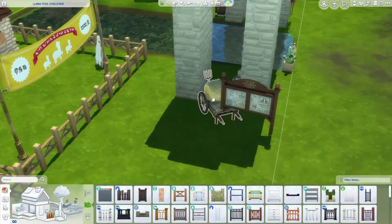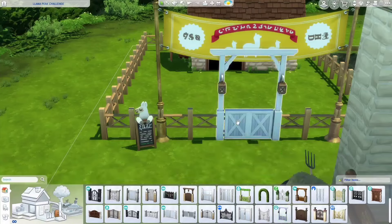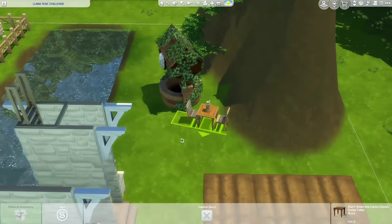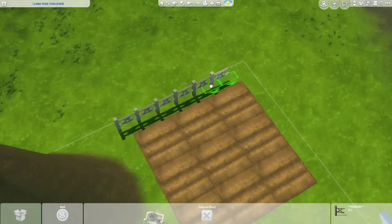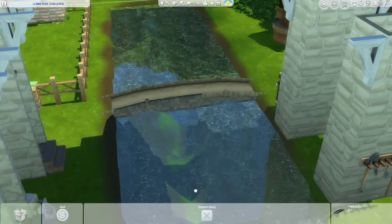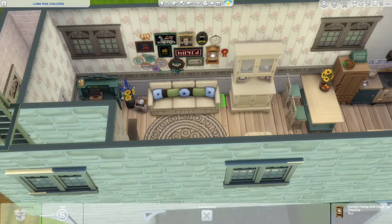We're working on the space for the llama — I added a fence around it and a gate from Cats and Dogs. I really wanted a gate wider than one tile because llamas are pretty large animals. I decided to raise up a banner on some debug things from Cottage Living because it was conflicting with the gate. Now I'm adding some debug fencing around this gardening area just to define it a bit more. I also found a bridge thing in the Cottage Living debug — it's not functional, but I thought it was within the rules since it didn't modify the terrain shape.